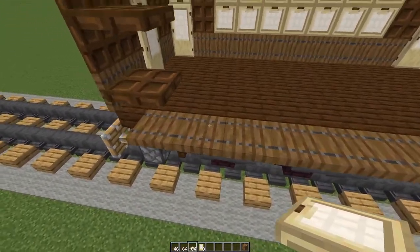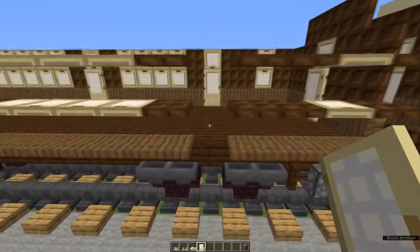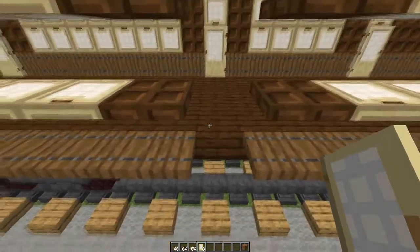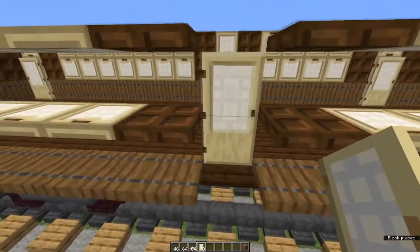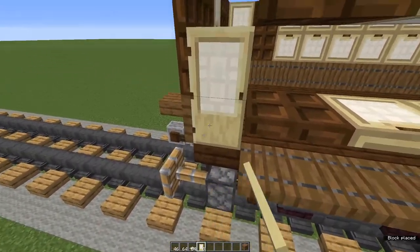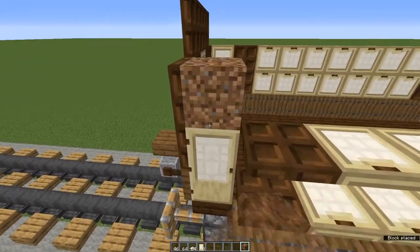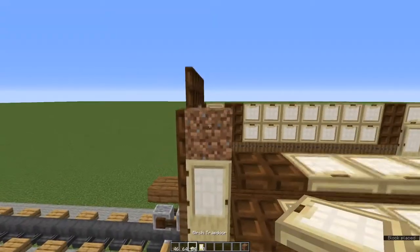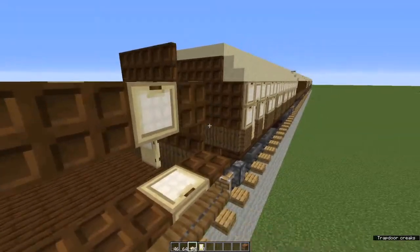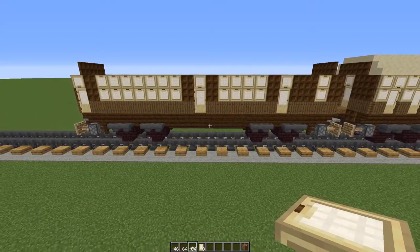Fill in all the gaps with birch trapdoors. Now for the doors: place a birch door in the first gap so that the hinge is towards the back end of the carriage. In the next gap place it so that the hinge is also towards the back end of the carriage, and in the last one place it again so that the hinge is towards the back end of the carriage. Now place fanlights on top of all the doors just as you did on the other side, and fold all the trapdoors up to make walls and windows. That is the non-platform side of the train.